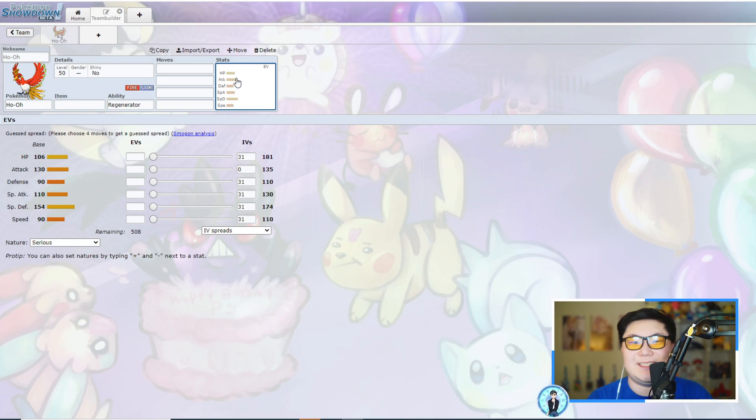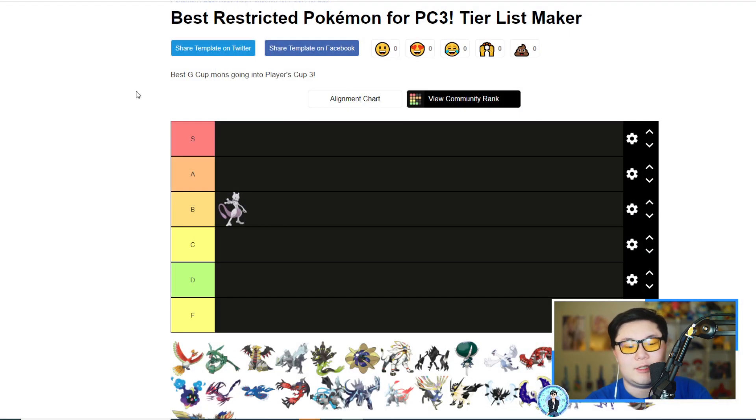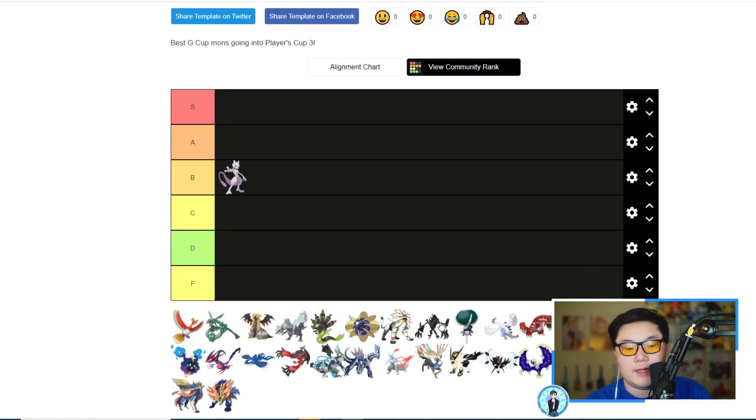The problem with Ho-Oh is it loses out to a lot of non-restricted threats and really hates Intimidate — its Attack stat isn't the highest for a restricted, so Incineroar and Landorus will slow it down easily. It also struggles with Rock-type moves, which will be common, especially from Groudon, Tyranitar, and Landorus-Barian. Kyogre is also a bit of a pain despite Ho-Oh having a decent matchup against most restricteds. The four-times weakness to Rock is very exploitable this generation.